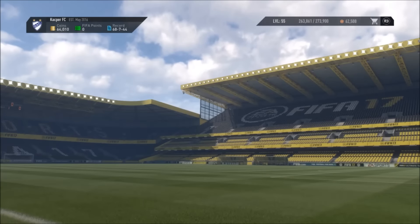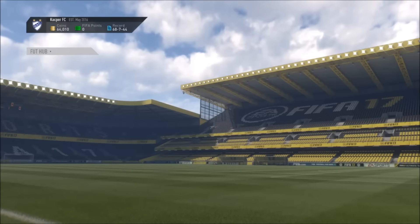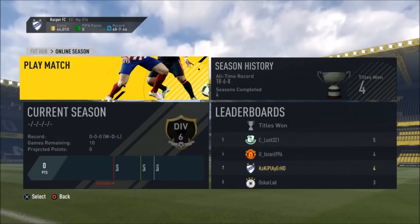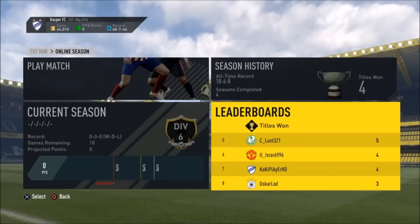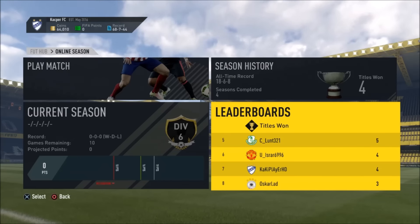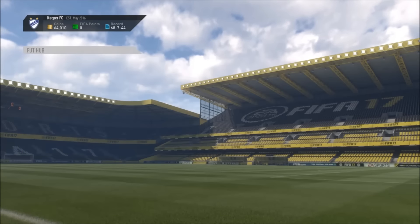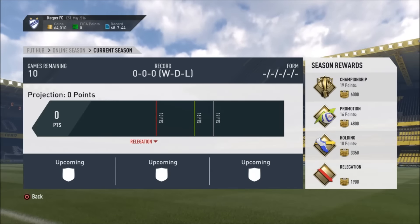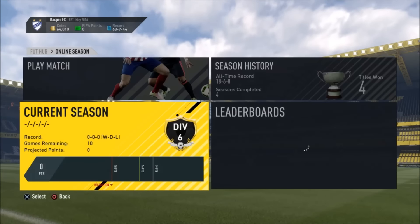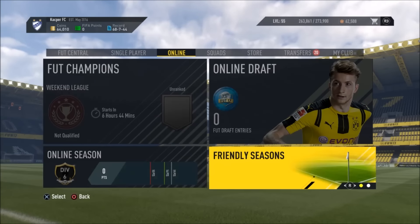The second way is by playing Divisions. If you get to Division 2 and stay there, you're automatically qualified for FUT Champions weekend league. As you can see, I'm only in Division 6 — I don't really play Divisions or Ultimate Team much, I mainly play Career Mode. But this is one way to qualify; it'll just take a good number of games to get up there and you may face some tough opponents.